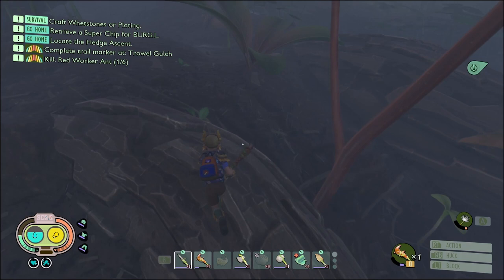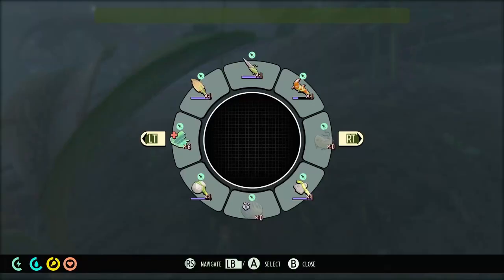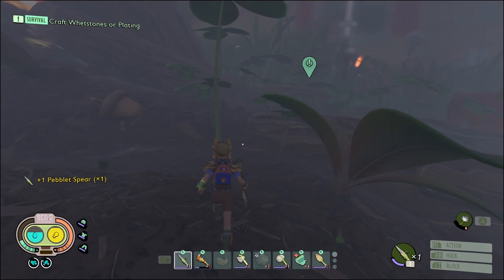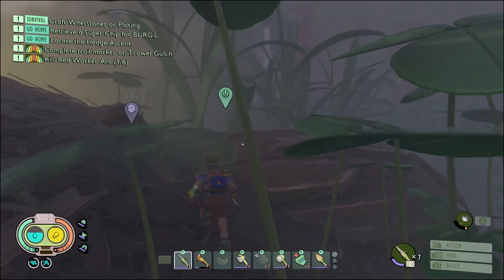That's a weevil nose. Have you seen a weevil? I might let you get away with that. You know what, I'm just embarrassing myself. Let's run over to Trowel Gulch — it's right here. More water.